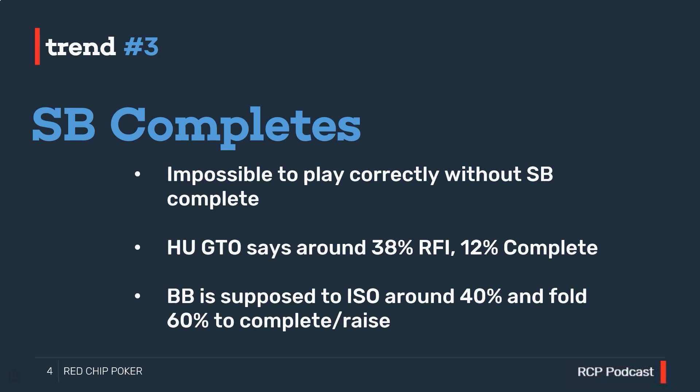Let's summarize our three GTO trends with actionable bullet points. First, think about using larger open raise sizings from later position and smaller open raise sizings from early position. Trend number two: think about increasing your three-bet sizing when OOP — if button makes it 2.5x, you want to be three-betting above 10 big blinds from the big blind, perhaps even 13 big blinds as recommended by the solver. Trend number three: if you don't currently complete in the small blind in unopened situations, incorporate that into your game — it allows us to play the maximum possible preflop holdings, which maximizes our win rate.